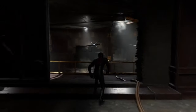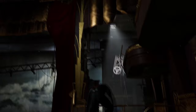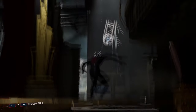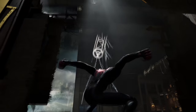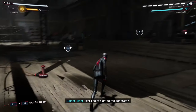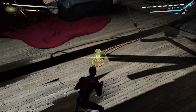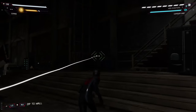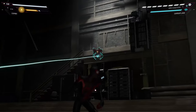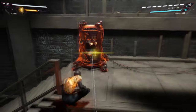We have one left to do and it is the one that's hiding behind the paintings or the backdrops over here. Jump up and go over to this area. You need to just pull this and then shoot the web as it's halfway down so we can see the generator. Then do the usual thing where you connect the webs. There it is — go up there to power the generator.